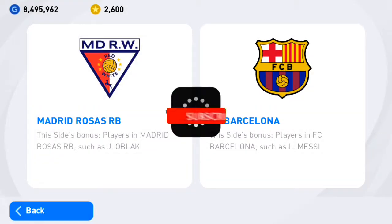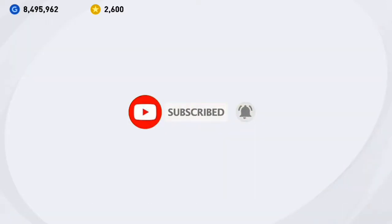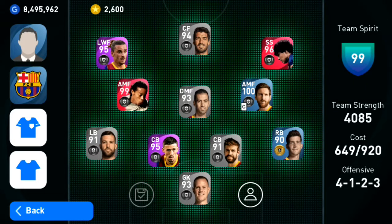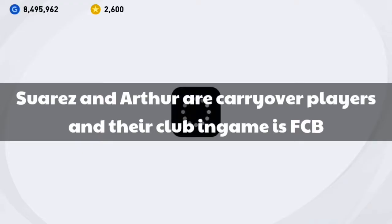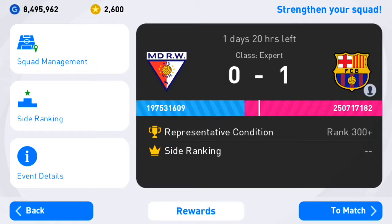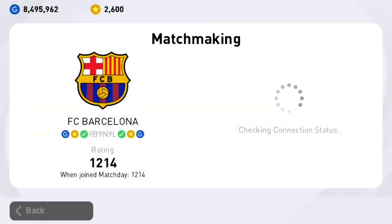I'm going to pick Barcelona. I've already managed a team that I'm going to be using. In squad management, this is the team — all Barcelona players: some are carryover, some are iconic moments, some are featured, and some are base. The squad value is 44.2, so here we go, let's start.